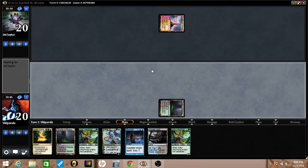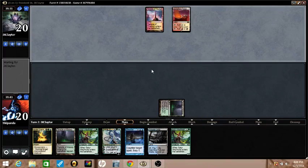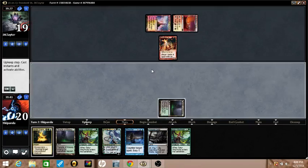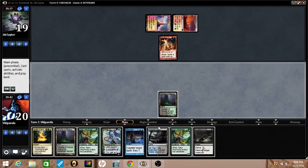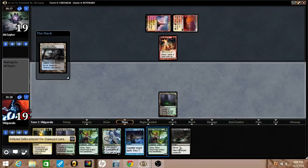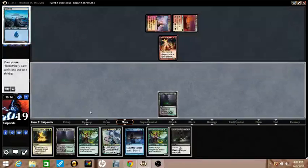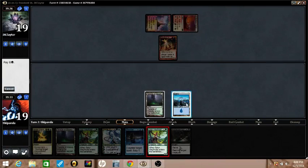Murderous Cut seems amazing when I'm fetching and casting Wayfinders. So we're going to do that. Eidolon? Eidolon. Wayfinder is less good with Eidolon out, but still a pretty sweet magic card.